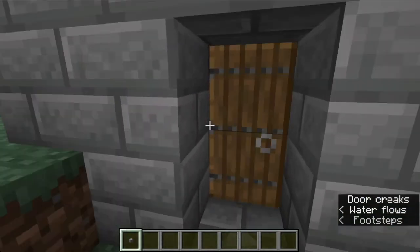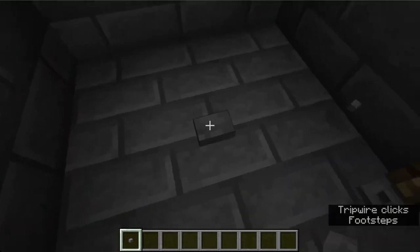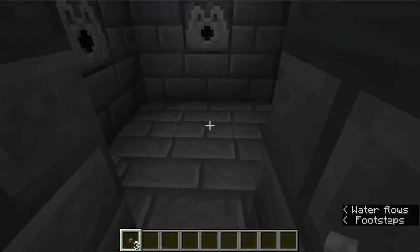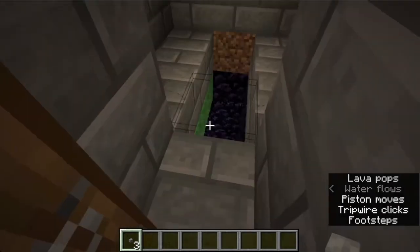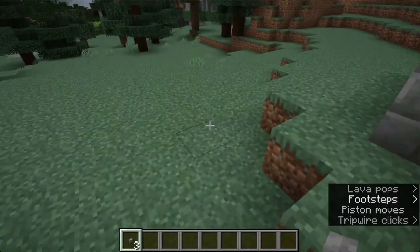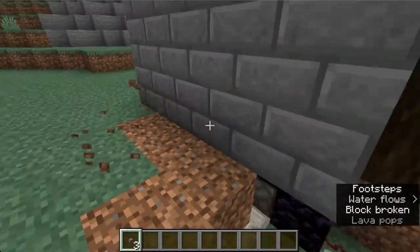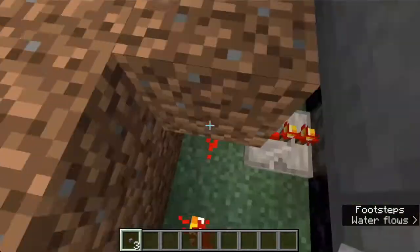So they just walk in and see a button — they're not going to push it — there's a bunch of dispensers, and they walk in and walk off and then fall into lava. This one is probably a little more complicated than the tree one, which is probably the simplest. You can have anything underneath there — you can have a big drop. Lava is the most simple, but if you want to keep their items then do a big drop. The reason why the hump is right here is to cover up the redstone. You probably want to put this one against some hills or a mountain.